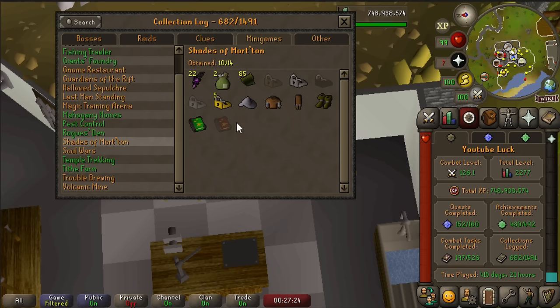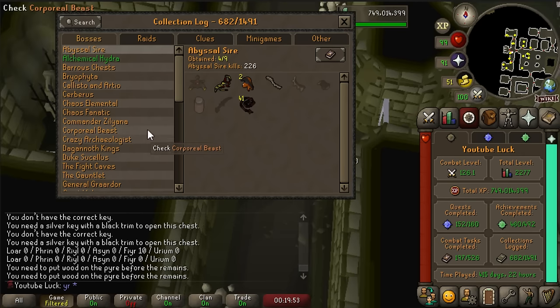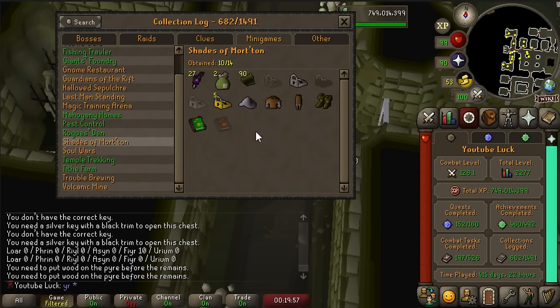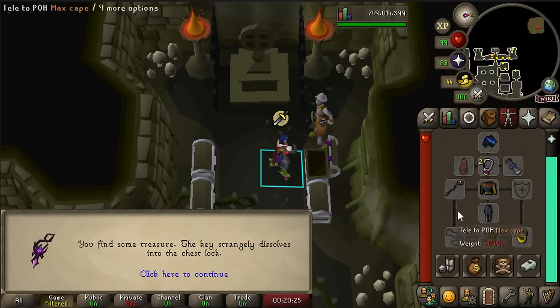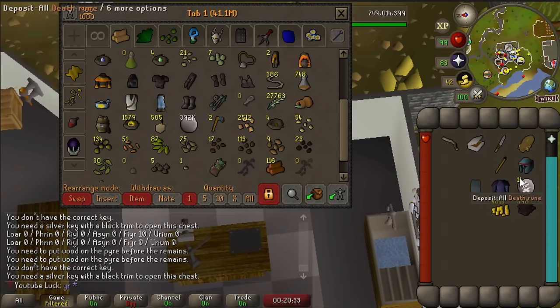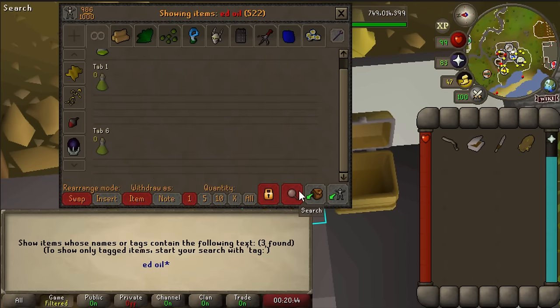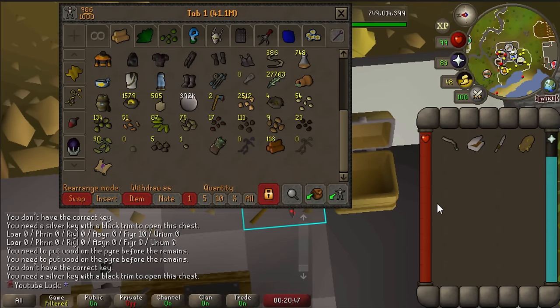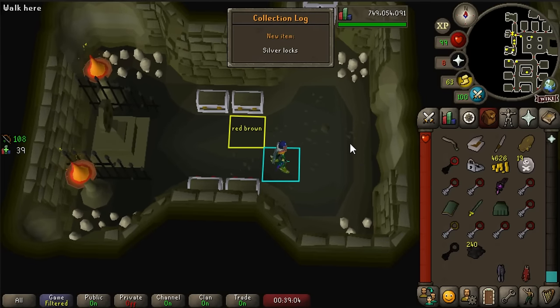Oh no, we got another rune scroll of swamp bark - that's so sad. We're a little bit dry on the silver lock - we've done like 70 or so. Four emails of the damned in one inventory too - that's pretty weird. We're a little bit dry on this and now it's time to go kill more shades and burn more shades. How many redwood pyre logs do we have left? Only 116 - we're already almost halfway through and we don't even have one new lock slot. Oh, there it is - we got the silver locks! Finally! I'm so happy to be done with this one.